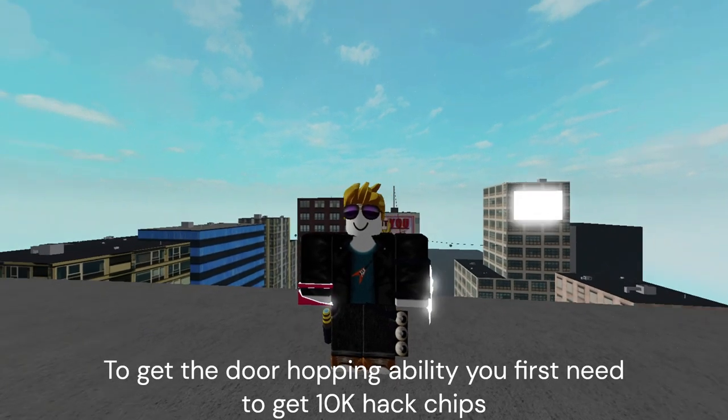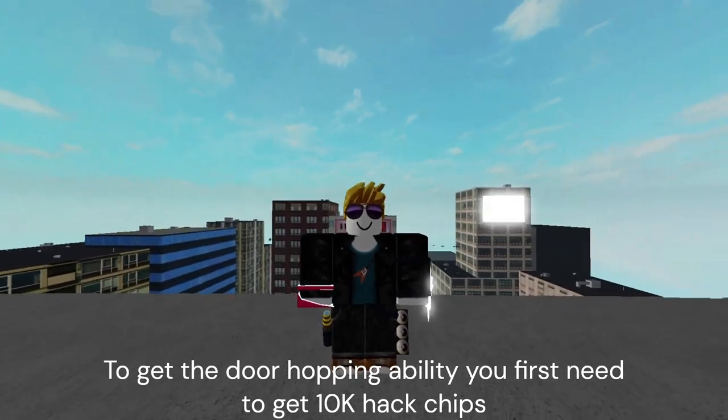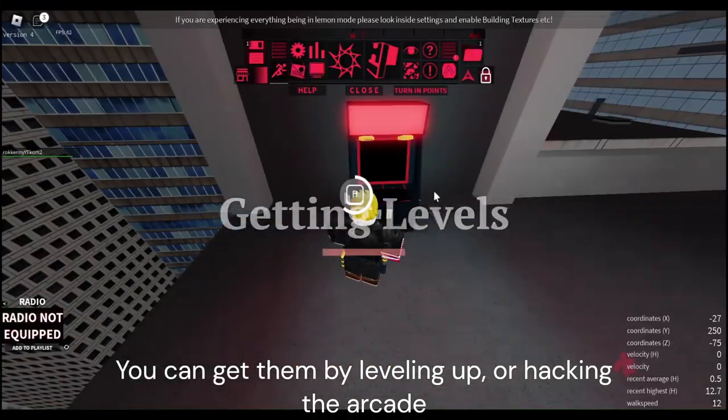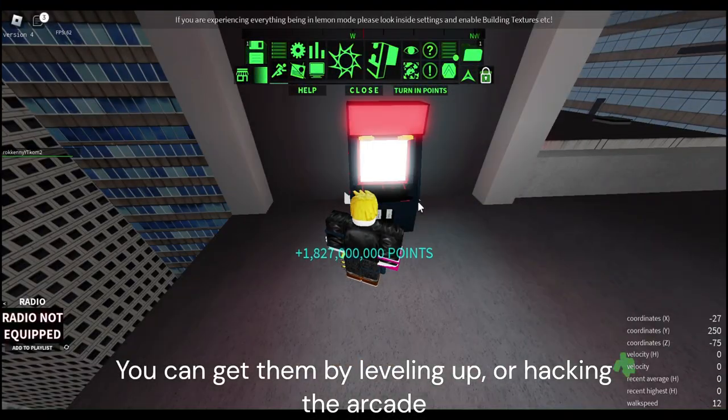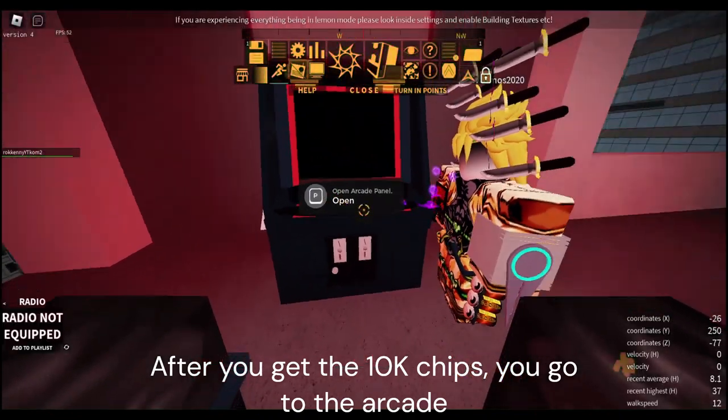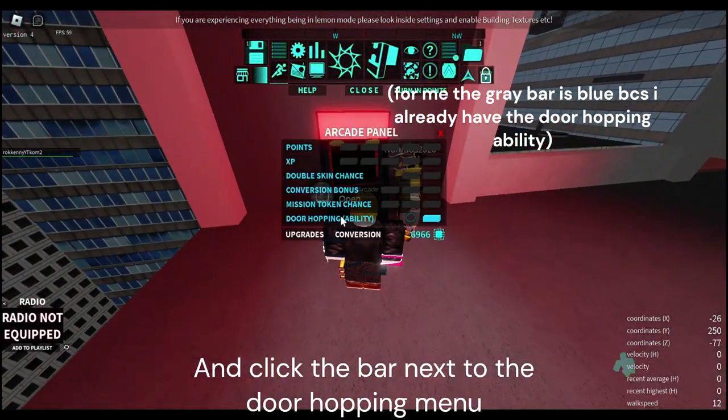To get the door hopping ability, you first need to get 10,000 hacked chips. You can get them by leveling up or hacking the arcade. After you get 10,000 chips, you go to the arcade and click the gray bar next to the door hopping menu.